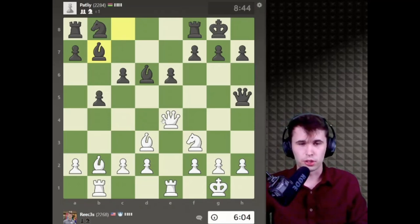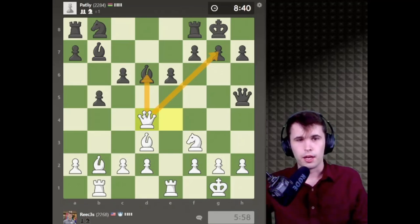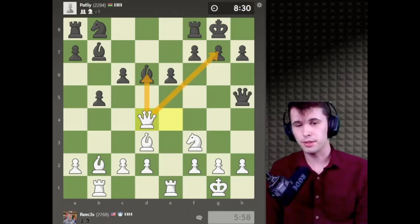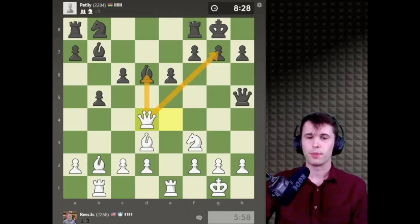He comes with Bishop B7, which is a natural move, but not in this position when he can get mated. So I think if everything is good, I just play Queen D4, hitting this and hitting this — and it's over. Hilariously, you can still play gambits against players that are nearly 2300 on chess.com and get a winning position against them. So that's a hilarious type of thing to do.